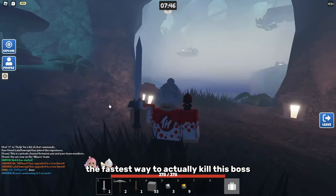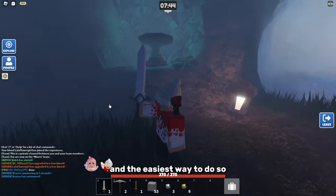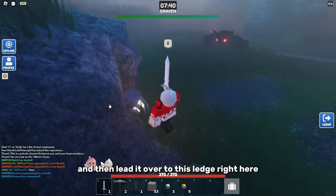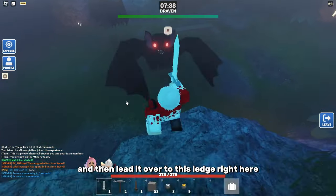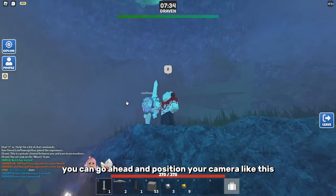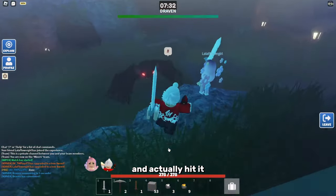In this video, I'm going to be showing you the fastest and easiest way to kill this boss. What you're going to need to do is spawn the boss and then lead it over to this ledge right here. And then if you lead it over to this ledge exactly, you can go ahead and position your camera like this and actually hit it.